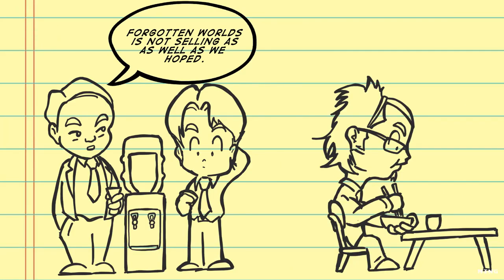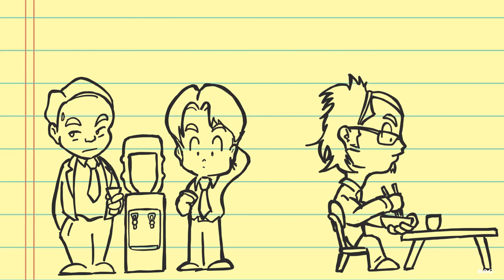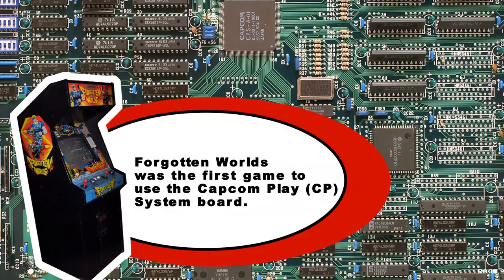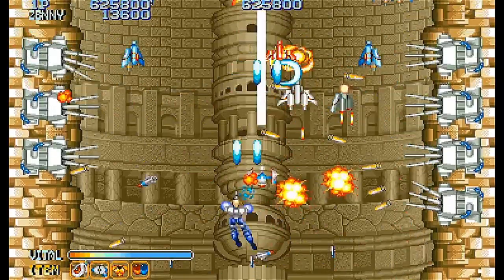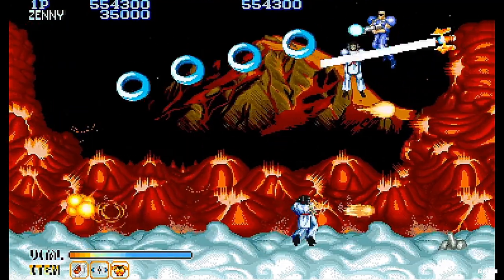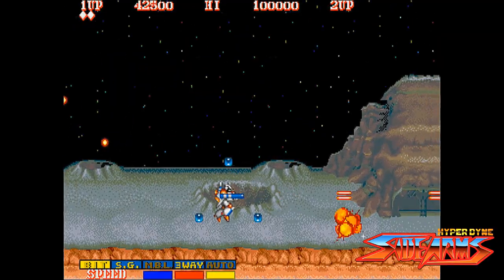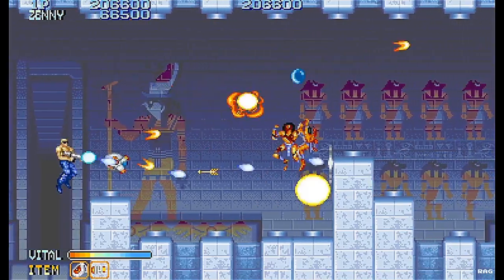Yasuda's boss even attributed the game's poor sales to Yasuda's design decisions and asked him to apologize. Other development issues, according to Yoshiki Okamoto and Noritaka Funamizu, was that they really wanted to make an impression with the CPS-1 hardware, so they just packed it all in without realizing they didn't have enough completed enemy characters. Since creating and programming enemy sprites was extremely time-consuming, they had to reuse assets from Side Arms and 1943 just to make it in time.